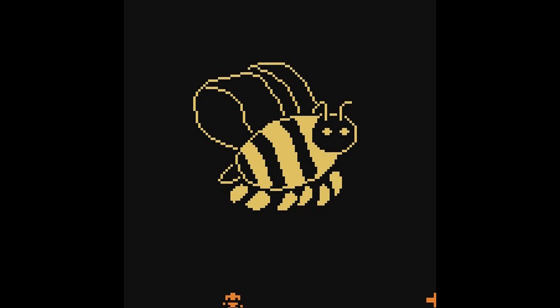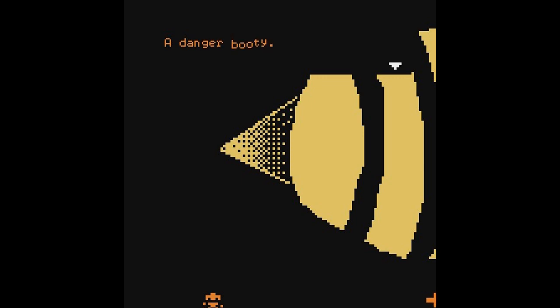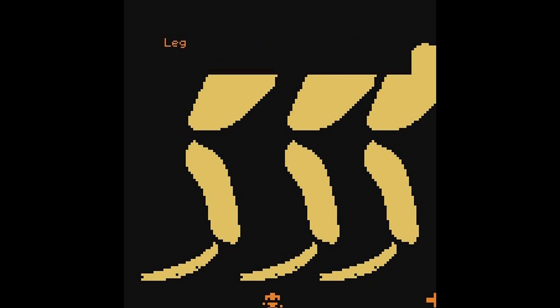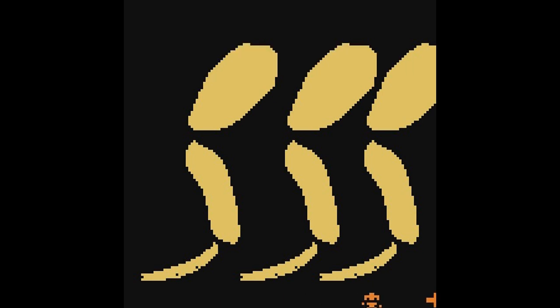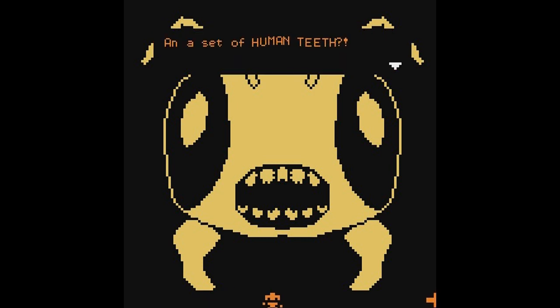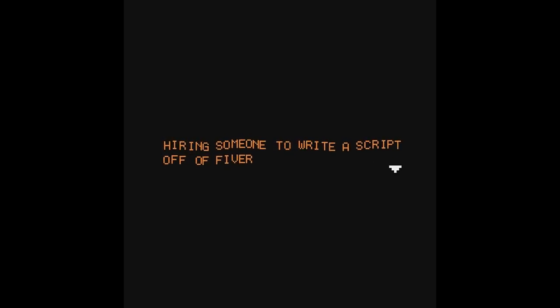We're playing 100% Real Bee Autonomy. This is a bee — it's a very nice picture of a bee. These are really great graphics. It has wings, a danger booty, leggy bits, and a set of human teeth. This is the last time I'm hiring someone to write a script off of Fiverr. That was a really cute little game — the graphics were beautiful.